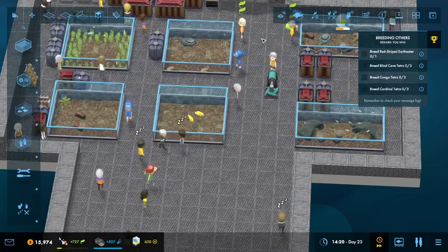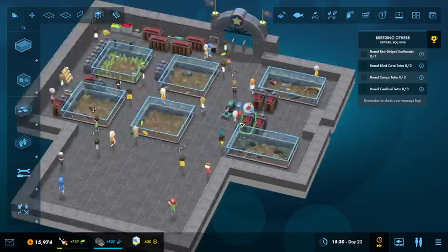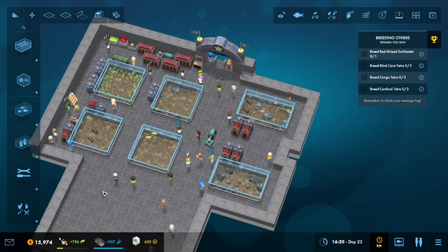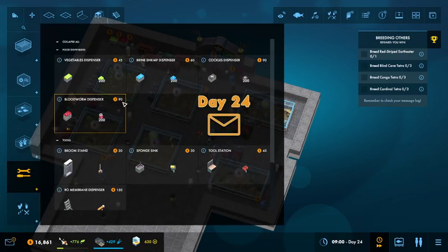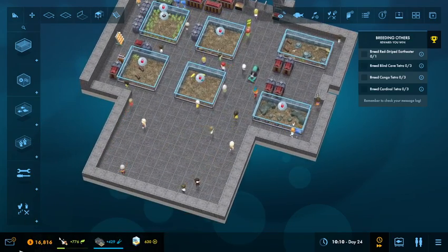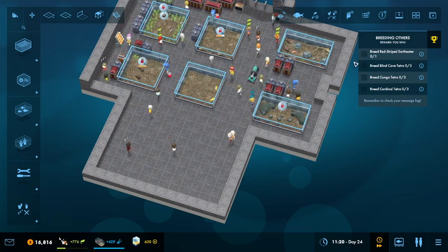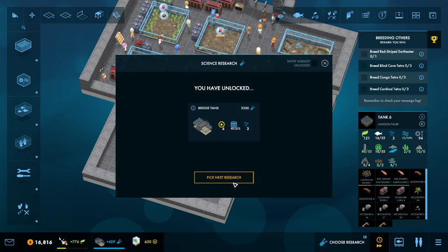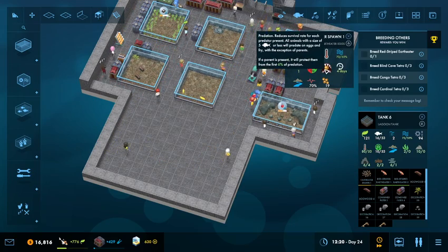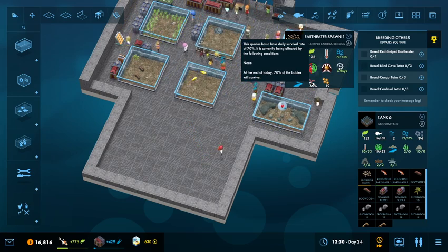Can't do anything saltwater — it's strictly a freshwater scenario. I don't have any repair kits, do I? I must have one somewhere — there it is. Let's go ahead and grab a second tool station and toss it in on the other side so that it's available when I need it. The Red Striped Earth Eaters have spawned a new set of Earth Eaters, so that's good. Go ahead and do the next research — you have zero chance of death because the only things in the tank are your parents, so 70% of the babies will survive. 19 babies remain.